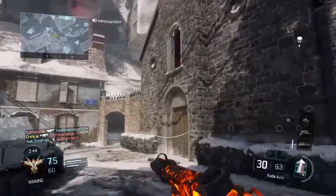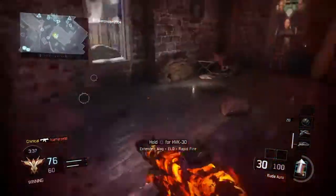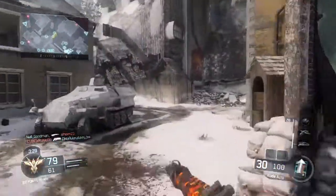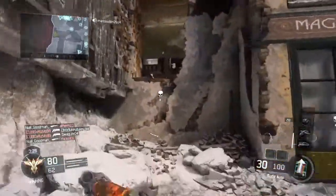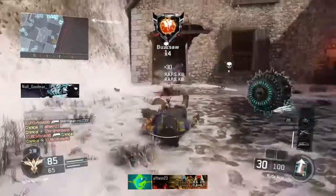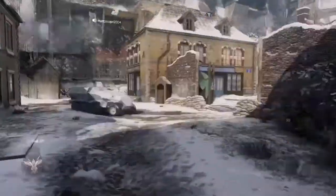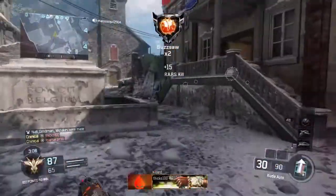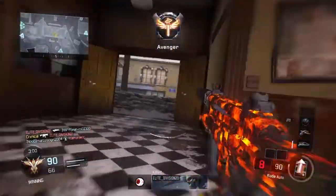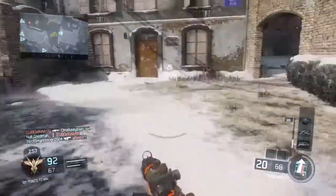Obviously we have the Care Package, which we all know and love. There's something pretty insane about it in World War 2 — normally you call it in and have to wait until it hits the ground before you can capture it. But with the Call of Duty World War 2 Care Package, you can actually shoot the parachute as it's coming down and it lands faster. It adds some realism and is a great idea if you're close to a big streak and want to get it quickly.